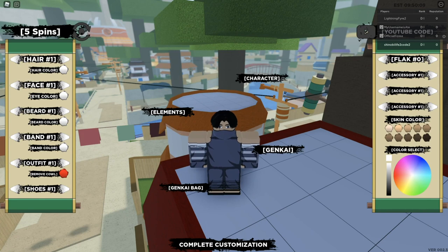The first code is RELL — capital R-E-L-L — Vex, exclamation mark. This code gives five spins. The second code is RELL — capital R-E-L-L — Sin, exclamation mark. This code also gives five spins.